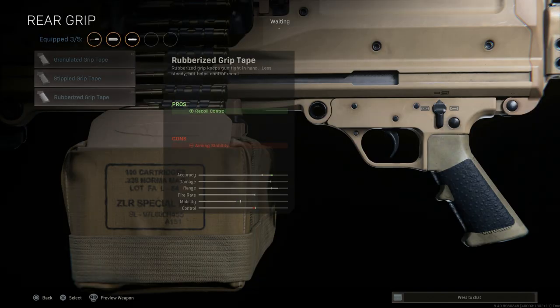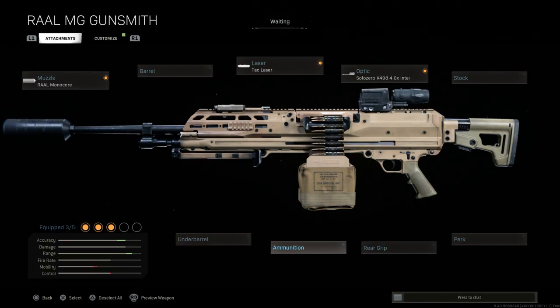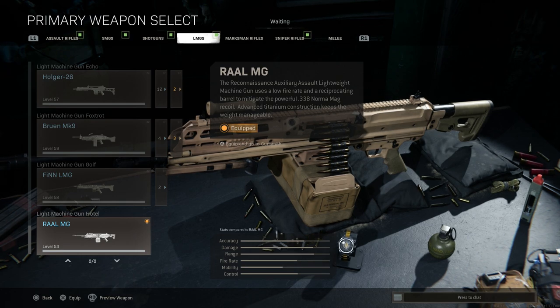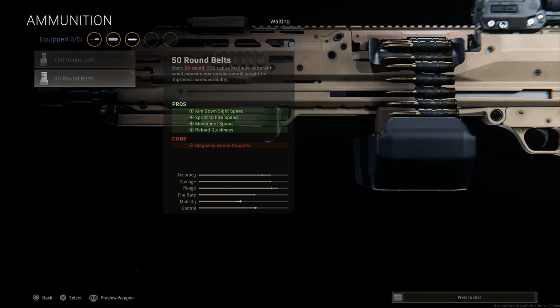For ammunition, there's a 150-round belt and a 50-round option. Both ammo conversions are inaccurately listed as 338 Lapua Magnum — in reality this fires 338 Norma Magnum, so that appears to be a labeling error. The 50-round option would help movement speed by reducing the weight of the ammo. We'll leave the base 100-round belt.